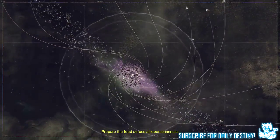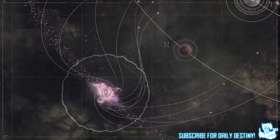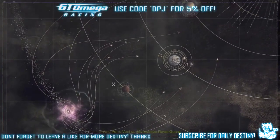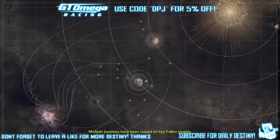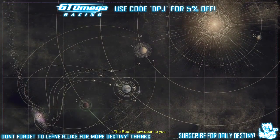Prepare the feed across all open channels. Attention Guardians, this is Petra Venj of the Awoken Royal Guard. Multiple bounties have been issued on key Fallen targets. The Reef is now open to you.